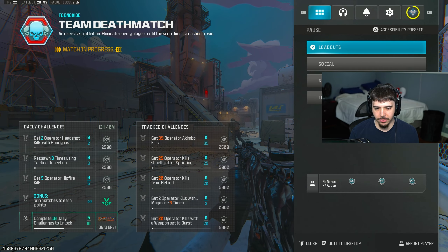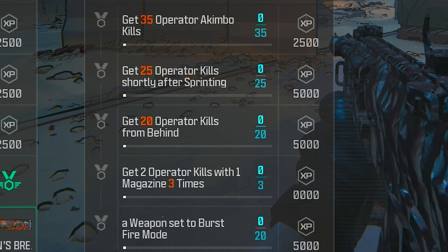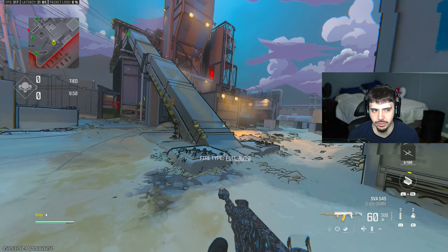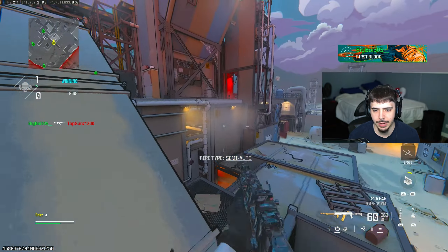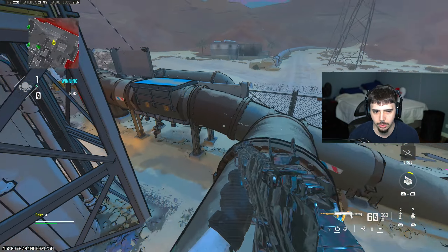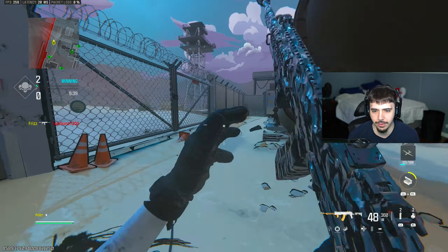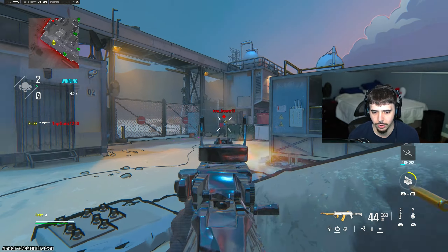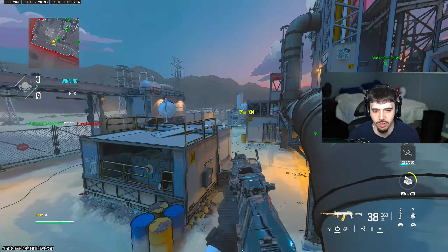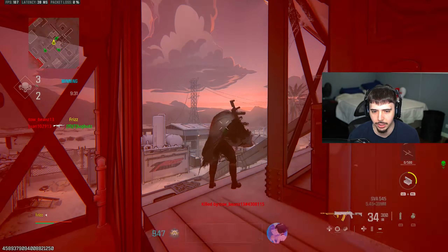With all that being said, let's unlock this thing. Here are the five challenges I went with. The only two I really need to go out of my way and do are the akimbos and single tap, so we're going to do those first because the rest will come naturally. It's crazy to think we only have a few more weekly challenges before it's all over, and then we have no more aftermarket parts. It's kind of sad — I actually really enjoyed the aftermarket parts.